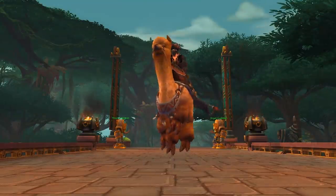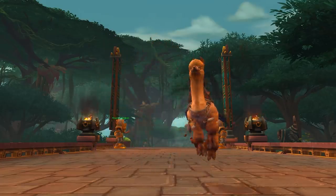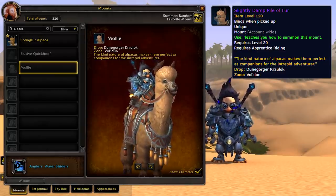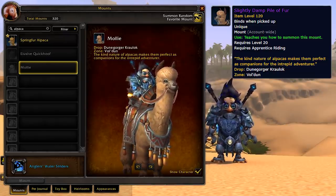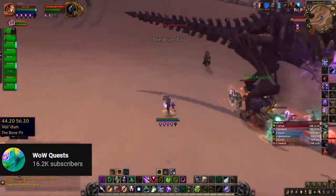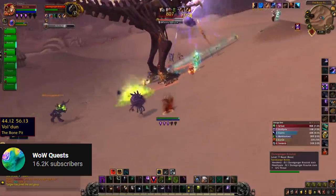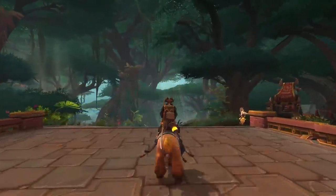There are three brand new alpaca mounts, which are absolutely adorable, that are now obtainable in patch 8.3. Let's jump straight in with the first one — the mount called Molly. The item for this is called the Slightly Damp Pile of Fur, which is kind of morbid, considering it drops from a boss that's been in the game since the launch of Battle for Azeroth: Dunegorger Kraulok, the big dinosaur in Vol'dun. You now have more reason to kill him, because he has a chance — probably pretty low — to drop it. The animations on these alpaca mounts are absolutely fantastic, and Molly is probably the hardest mount to get on this list.